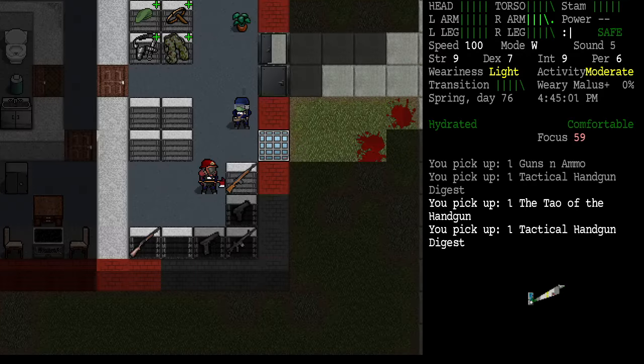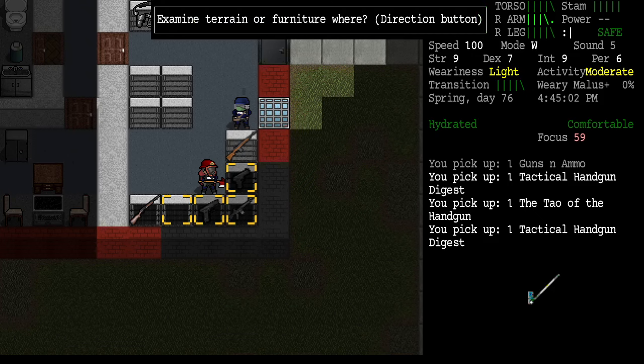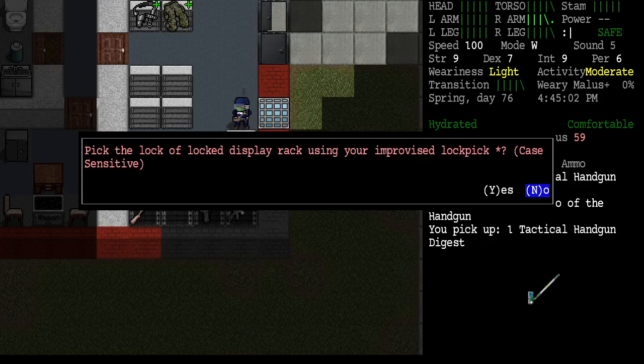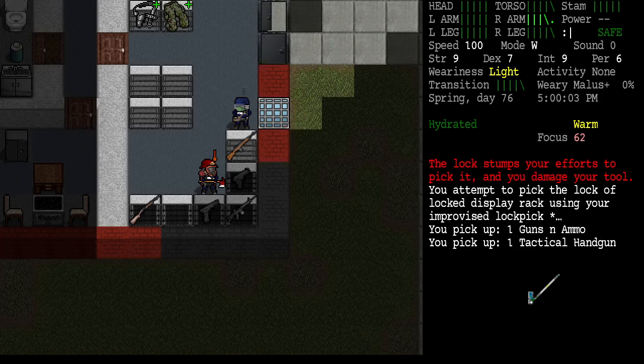We've got the Tao of something or other. Now we've got guns — we need to smash our way into these. Actually, aren't these locked? Here's a way to practice our lock picking — I didn't think about that, I always just smash these racks. Okay, shouldn't take long. This is going pretty fast.